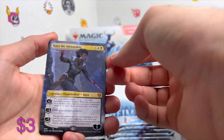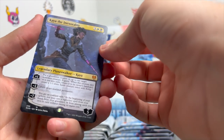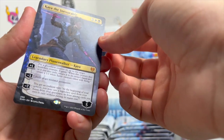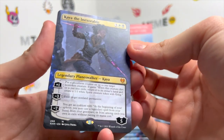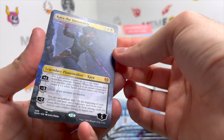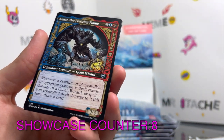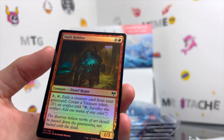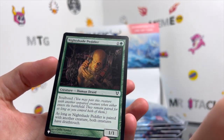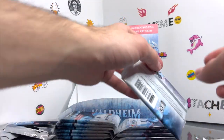We get a full art — I can't even talk I'm so excited. We get a full art Kaya the Inexorable, mythic planeswalker — that is awesome! I was not expecting anything like this. We also get a showcase Agar the Freezing Flame, a holographic Vault Robber, and on the end a Nightshade Peddler. I can't believe the luck out of these set boosters.